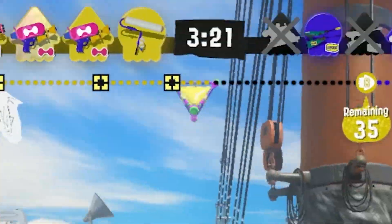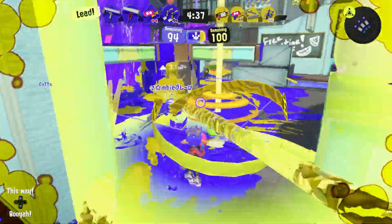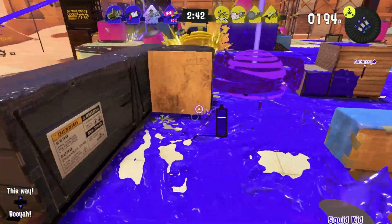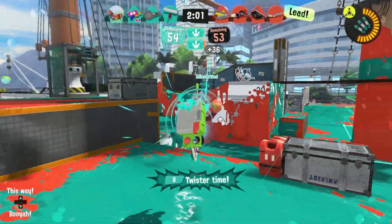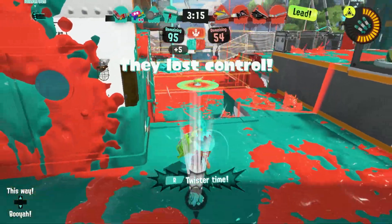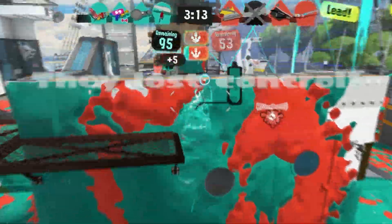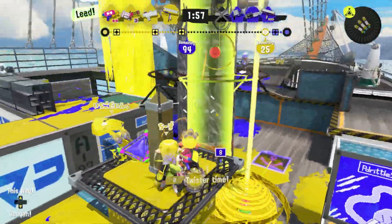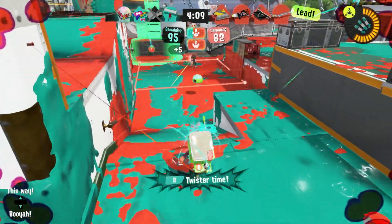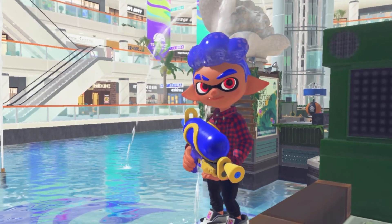Triple Ink Strike feels like it was perfectly crafted to satisfy my smooth monkey brain — just throw these things everywhere and three giant tornadoes of ink appear on the map. You don't even need to be coordinated; sometimes I just get fools from across the map. Unlike the Zooka which is useful in all modes, Ink Strike excels in Splat Zones and Tower Control. You can make the enemy team lose control of the zone with just a few strikes, or create a temporary shield for your team to push the tower and get the lead. You're just guaranteed to cause problems for the other team in these modes if you're rocking Ink Strikes.